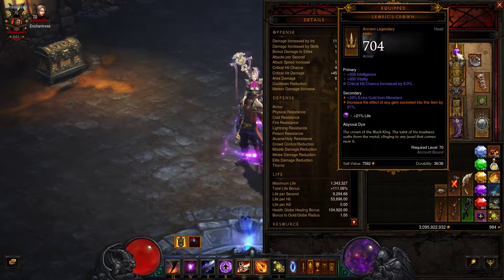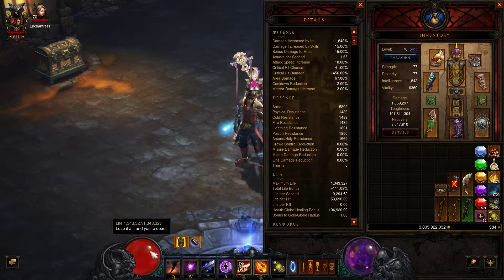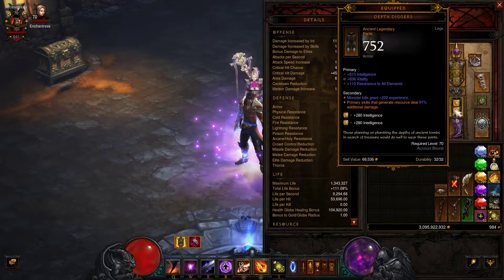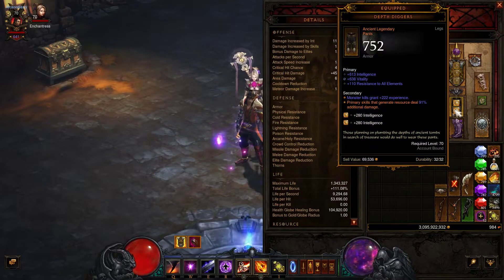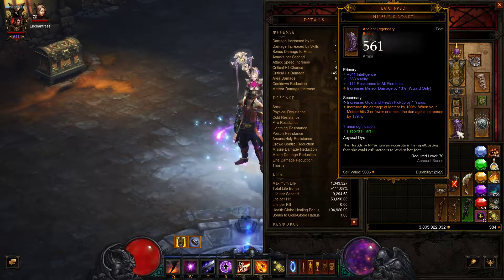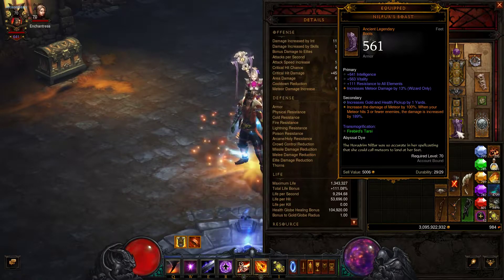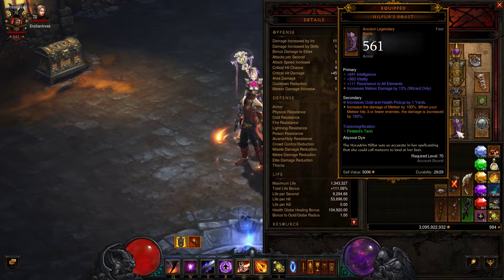For my helmet I'm using Leoric's Crown with a Life gem, giving me about a 38% increase in life — right now I'm sitting at 1.3 million health. For my legs I just have placeholder Depth Diggers; I've been trying to get another pair but haven't yet, so I'm using these for the ancient bonuses and stats.